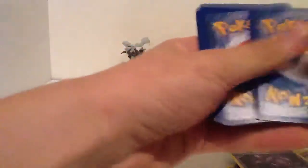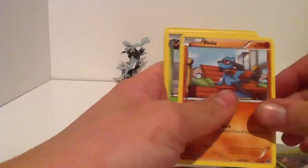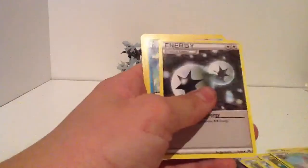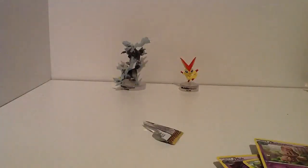So now we have the Zekron packs to open up. We have a Sea Dot, Kupchu, Shinx, Krikotot, Raioli, Krikatune, Tala Selenji, Lapis, nice Gardevoir there. So all of them have been reverse rares. This is turning out nice.